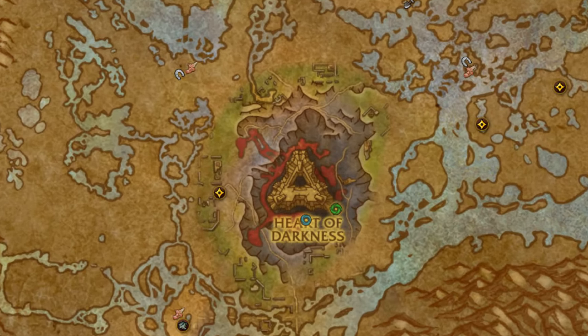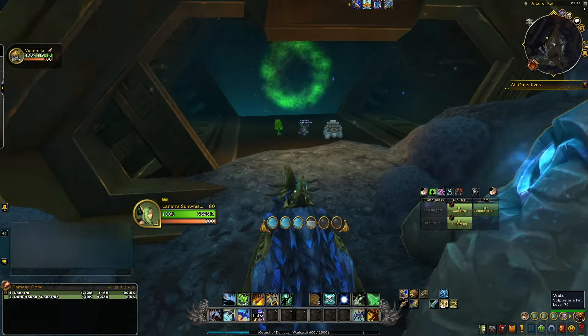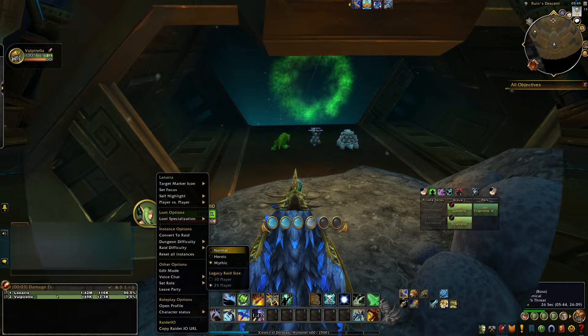Zooming in on the map, once there you are going to be making your way over to the raid entrance for Uldir. Once you've made it there, go ahead and set the raid difficulty to whatever you want. I just put it on normal because I'm not after anything fancy here — just the hunter pet.